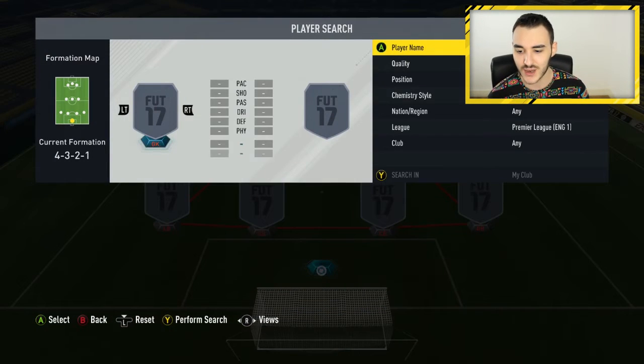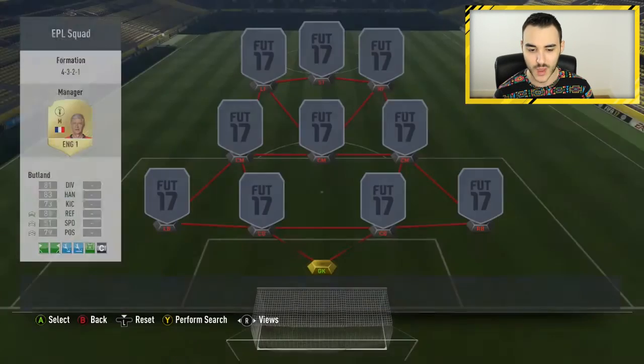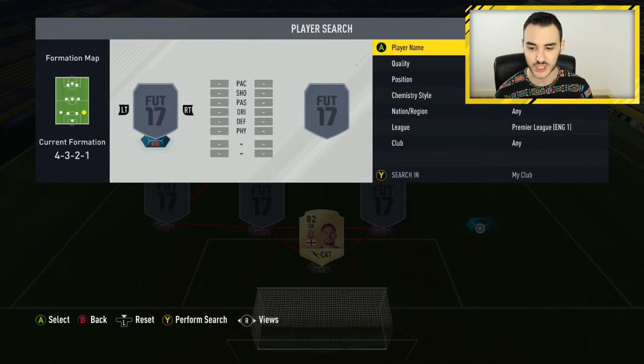Let's start in goal. We have probably the sweatiest player in the Premier League — Jack Bartlett, 82 overall, 81 diving, 83 handling, and 85 reflexes as his standout stat. He's just an amazing keeper; everyone uses him for Foot Champions. He goes for around 2,000 to 3,000 coins — very, very cheap.